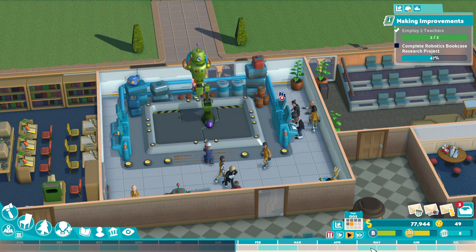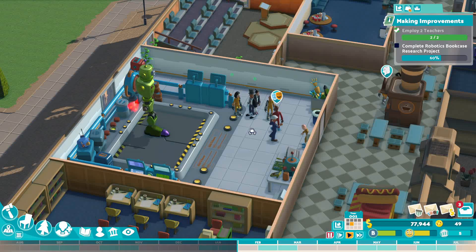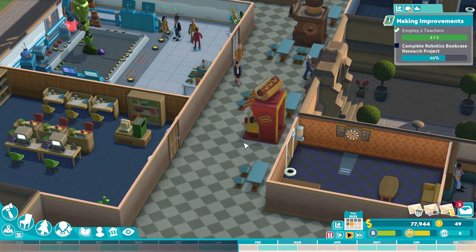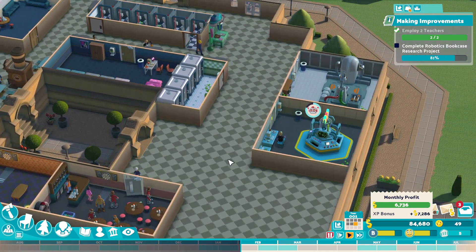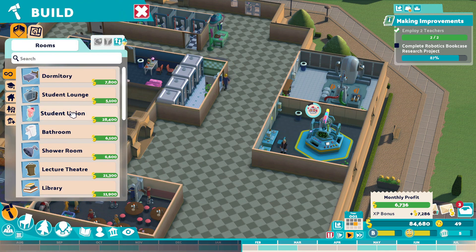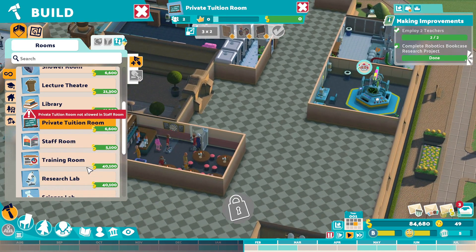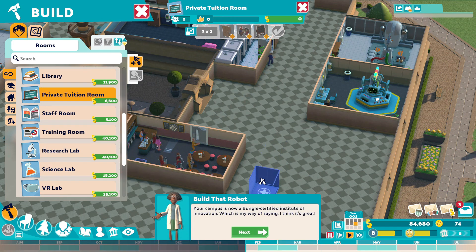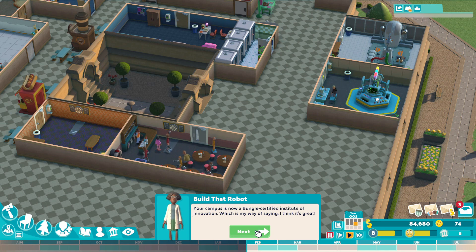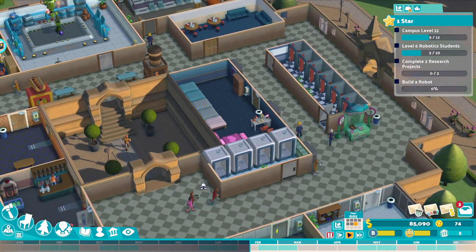Construction, robo-construction - so all this is robo-construction. Next two courses are in. Monthly profit - we're good, we still went in the positive. So we have everything except for the training room. Our campus is now Google-certified Institute of Innovation, which is my way of saying I think it's great. Students might actually build a robot - who knew? Our goal is to get two research projects done and build a robot.